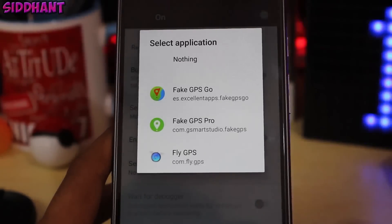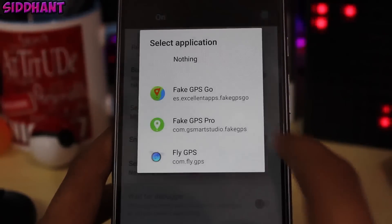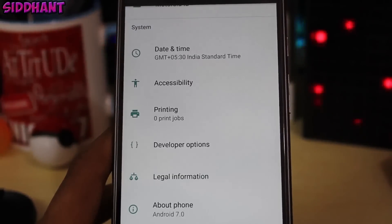Locate 'Select Mock Location App' and choose Fake GPS Pro as the mock location app. Once you have done that, you are all ready to go.